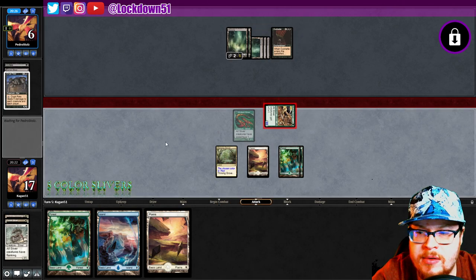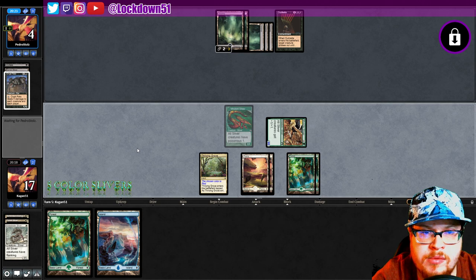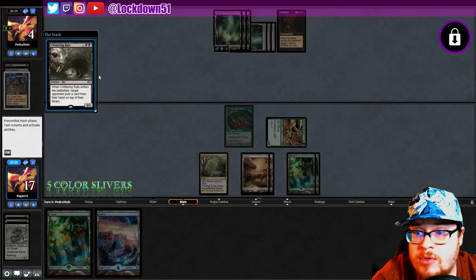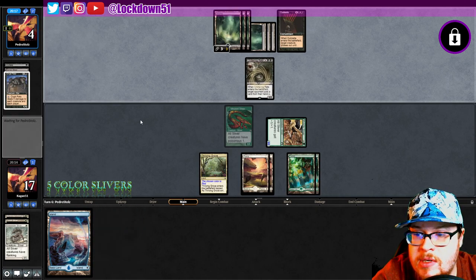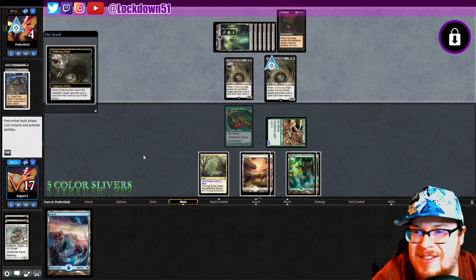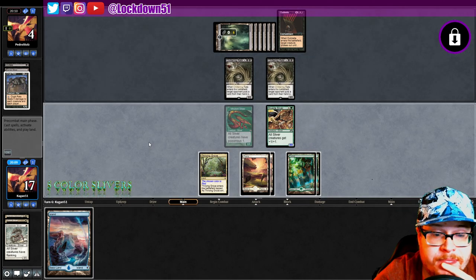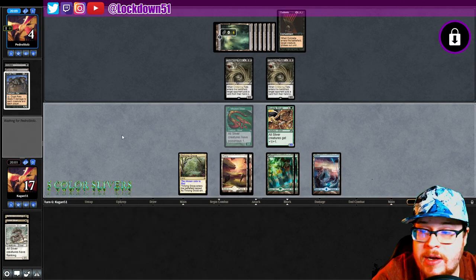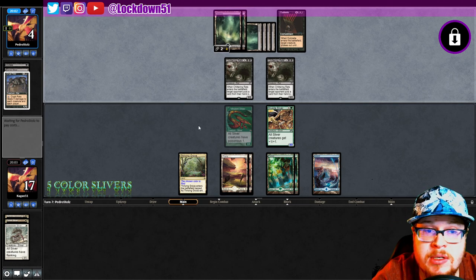It's actually terrible. They drew a land, they're down to three cards. Chittering Rats — sure, that's annoying. That's quite the annoyance. Now we can't attack for a turn. You just stalled us for two turns — awesome. That's rough, that's actually rough. I'm not attacking now — go ahead and play that out, keep my hand empty for these Chitterings. They get two free draws basically against us.